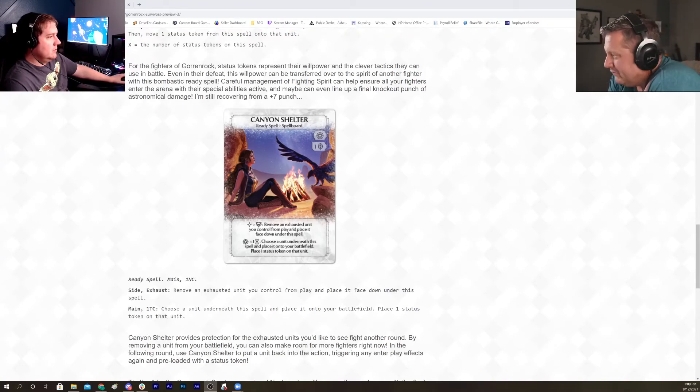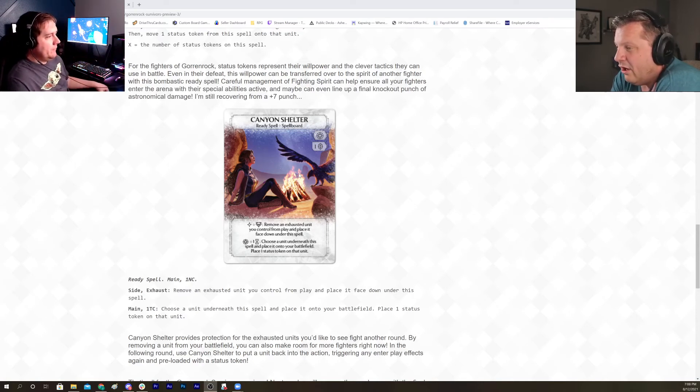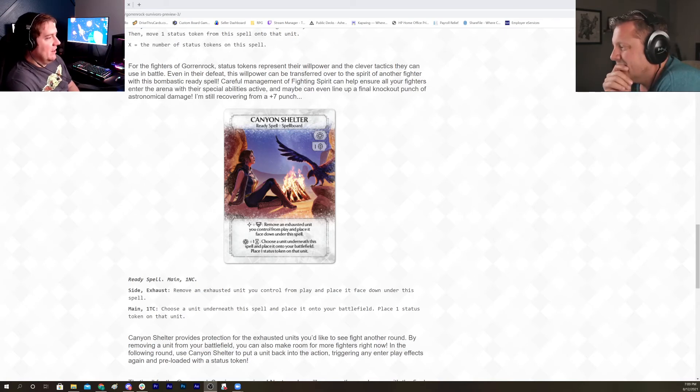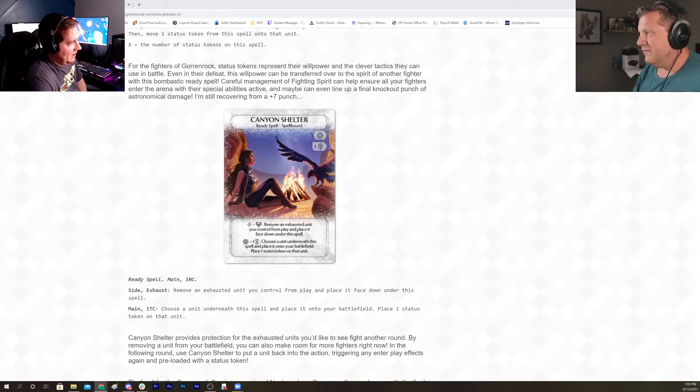Last card — this is the final Lulu spoiler, and it's an interesting one: Canyon Shelter. It's a ready spell, main action, and has a book tax of a nature class to play. Then it has a side action exhaust to remove an exhausted unit you control from play and place it face down under this spell. Then later, as a main action and one time class, choose a unit underneath this spell, place it onto your battlefield, and place one status token on that unit.